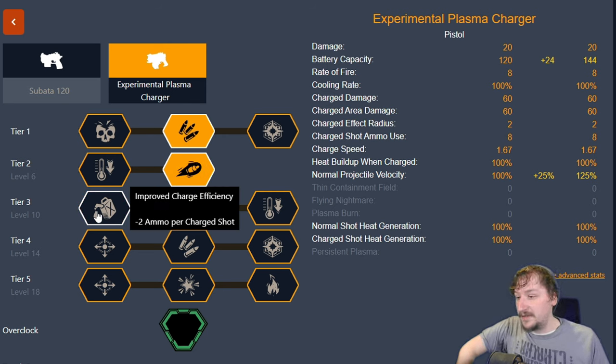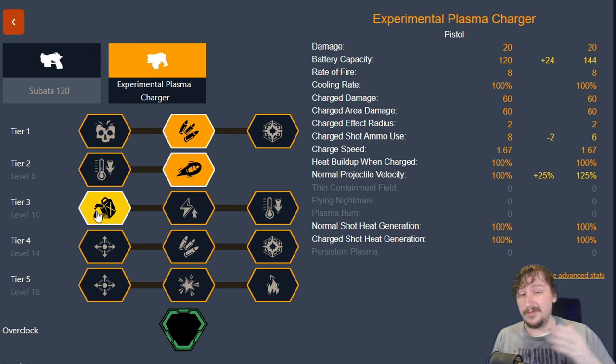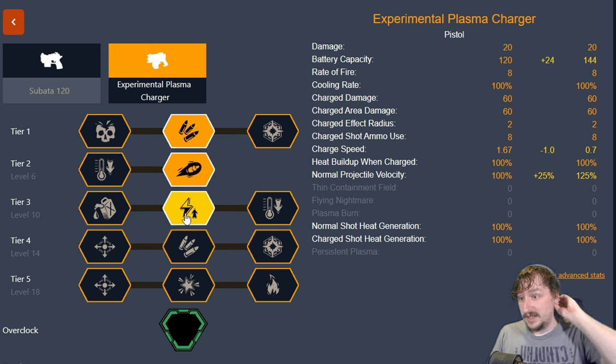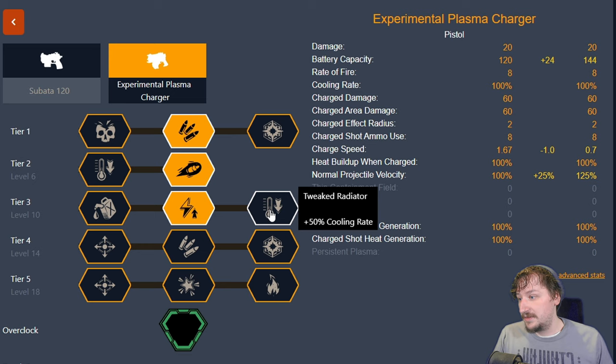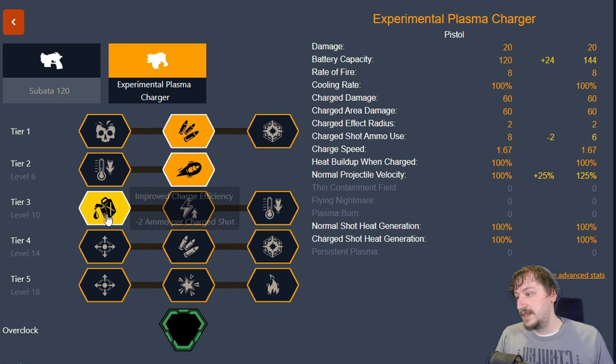In tier three we have improved charge efficiency. This makes it so whenever we use a charged shot, we consume two less ammo — going from eight ammo consumed to six. That's pretty good and makes it so we can use this more often. Our second option is charge speed, which cuts charge time from 1.67 seconds to 0.7 seconds — a pretty good increase. For this build, I pretty much always go with improved charge efficiency so I can use the charge shots more often, because you need those for EPC mining.